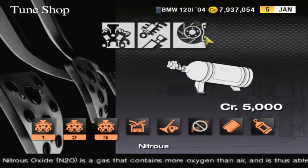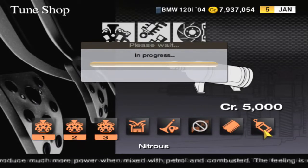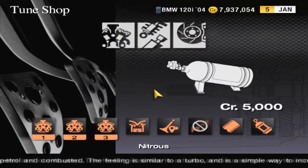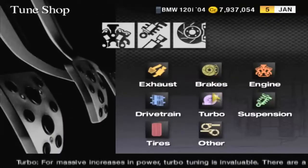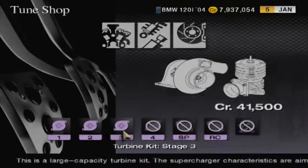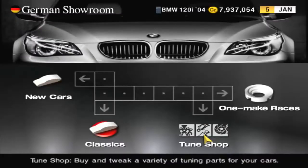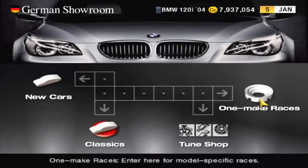It says 152 horsepower, which is a little bit more than what it advertised. 267 tunes up quite a bit, so I'd probably get over 300 horsepower. All right, so let's try this out.